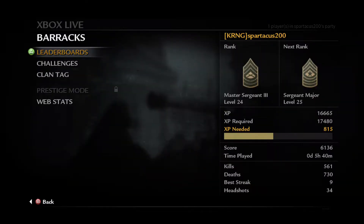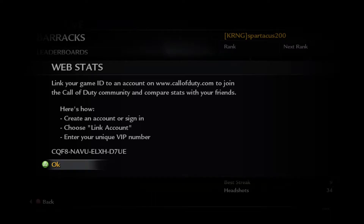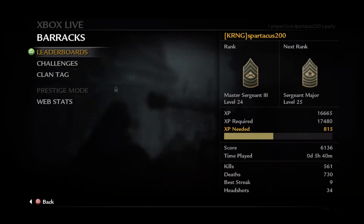Here we are in World at War. This game also has very limited stats in the barracks, but these stats are actually legitimate. I didn't play this during its prime either, but a few years ago my friends and I went back and played it — I wasn't very good and was going up against hackers. Very basic: score, time played, kills, deaths, and best streak. There is a web stats feature which I don't think exists anymore, but that's all World at War has to offer.